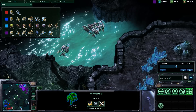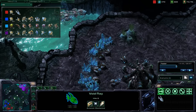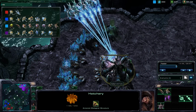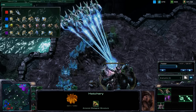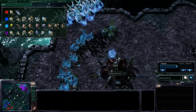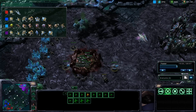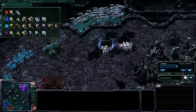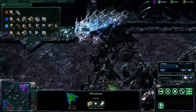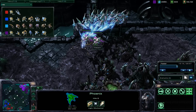My opponent, not heeding the warning, is sticking around with those void rays. Witness the true firepower of these fully armed and operational void rays — the hatchery goes down in a splurt of blood and goo, with broodlings popping out of the buildings. These are the phoenixes, the anti-air unit for Protoss.